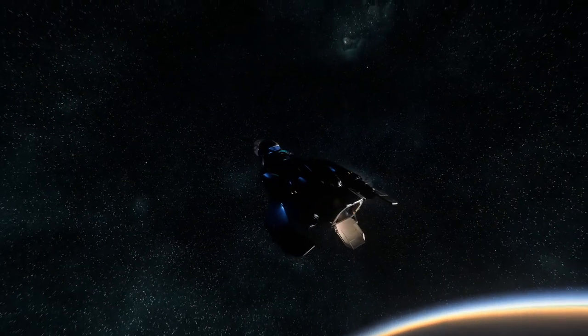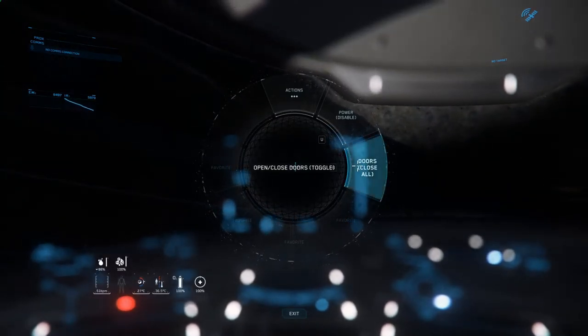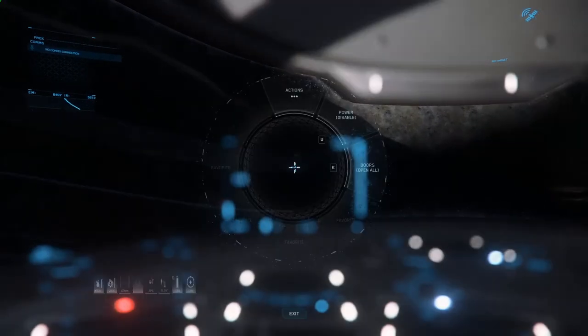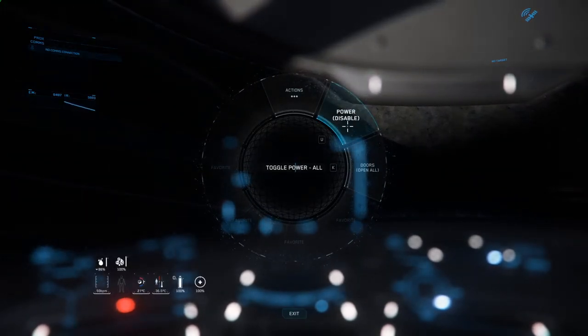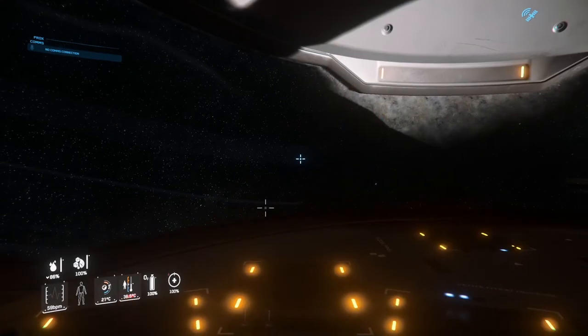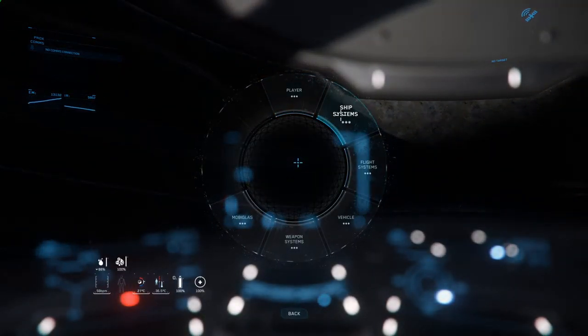Right here you can open doors, and it'll open the doors for me. If I want to close it, you'll see that it's closing. It's a really great system. I can also turn off the power — power off — and turn on the power — power on. Look how quickly I'm flying through this.